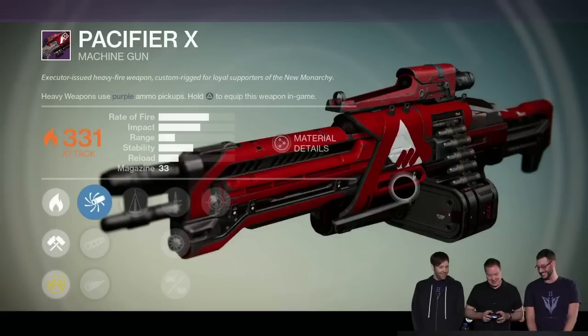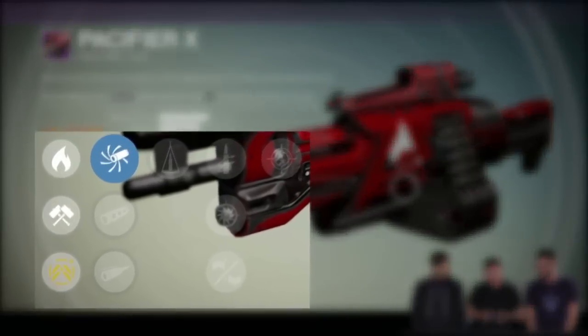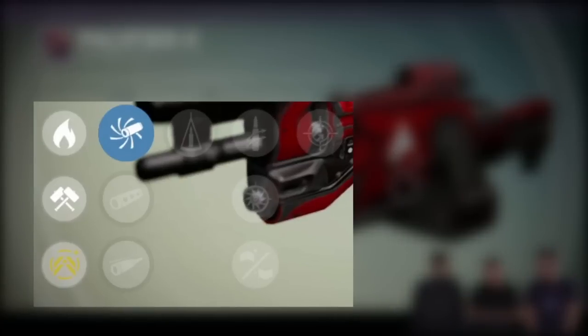House of Wolves weapons and armour will no longer have damage or defence upgrades; instead they will just have the necessary main perks. Weapons will start off with 331 attack and will require Aetheric Light to upgrade them to 365 attack. This means that upgrading weapons and armour will be less of a grind, as you don't need to get those last few damage or defence upgrades to max out your gear — you only work for the main perks.